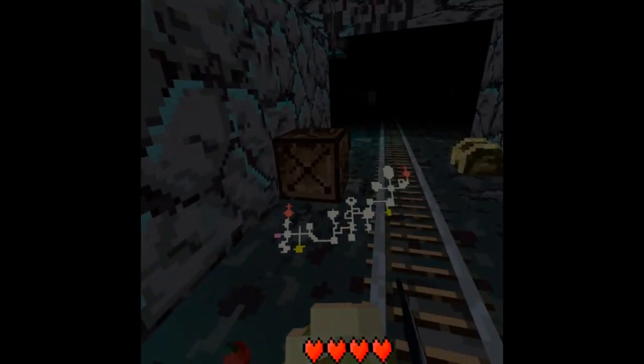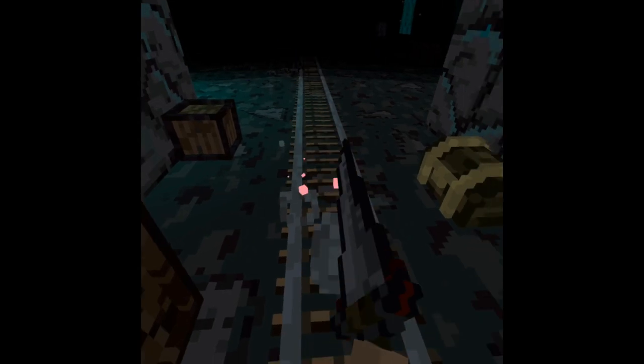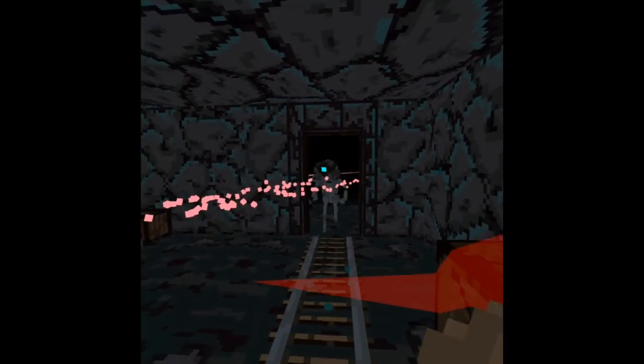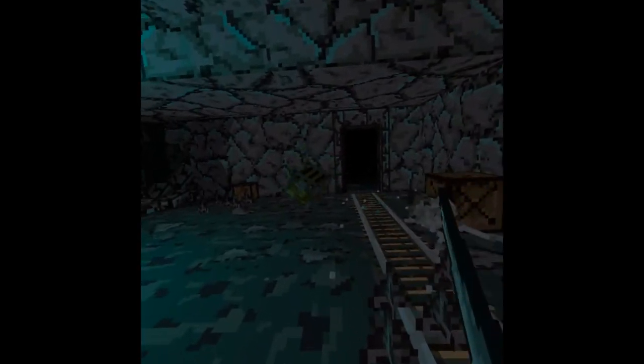A special consideration for the Luminous Mines includes the Minecarts. Minecarts can be struck with a melee weapon and will be launched in the direction that you strike. If the rolling minecart hits an enemy, it will deal around 50 damage and will typically eliminate anything it hits in a single strike.